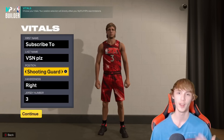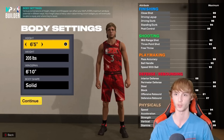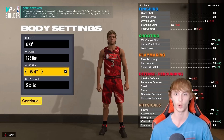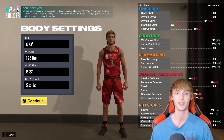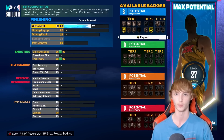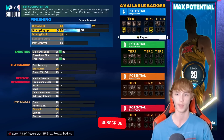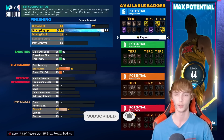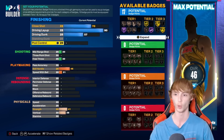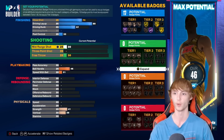Next up, starting off with the Answer — shooting guard number three, Allen Iverson. For the body settings: 6'0", 175 pounds, 6'3" wingspan. For the attributes: close shot at 70, driving layup at 90, driving dunk at 57, standing dunk at 25, post control at 32. Playmaking: pass accuracy at 82, ball handle at 89, speed with the ball at 88. Shooting: 79 mid-range, 71 three-pointer, 77 free throw.